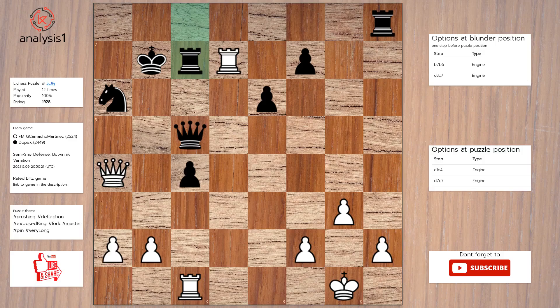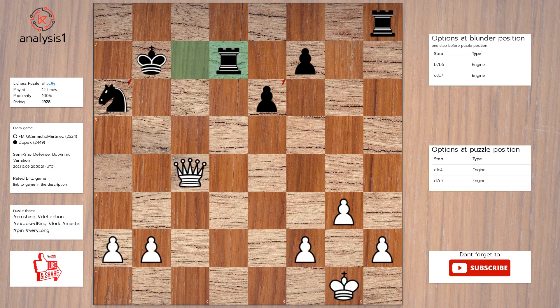Here is the solution to the puzzle: rook takes pawn, queen takes rook, queen takes queen, rook takes rook, queen to b5 check, king to c8, queen takes knight check.